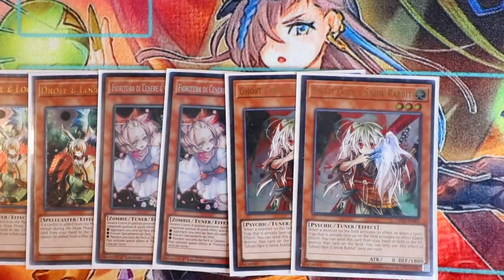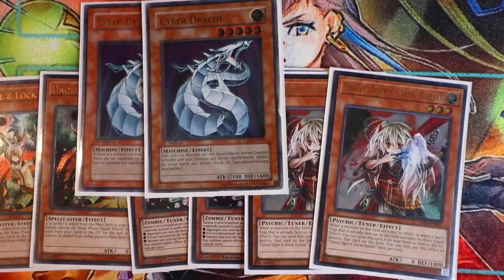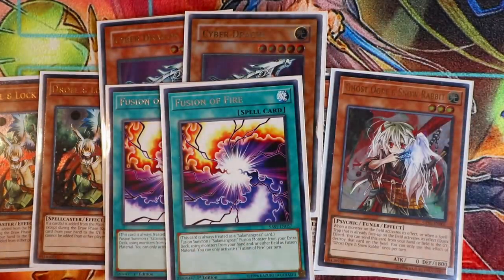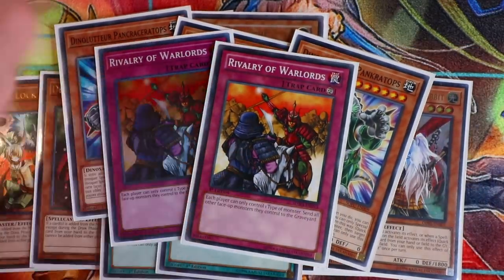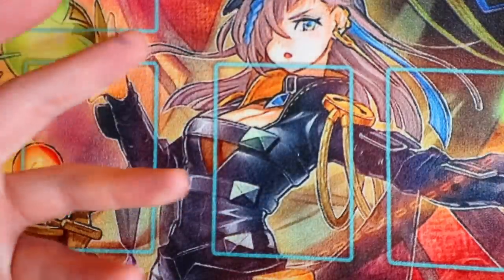For the side deck: double Droll & Lock Bird burn, a bunch of hand traps for going second, double Gold Sarcophagus — a really solid hand trap lineup. I'm playing two Cyber Dragons because I'm playing Chimeratech and Megafleet, so against any link-based deck you can slash the Cyber Dragons into your main deck and make Megafleet. Double Fusion of Fire for the Salamangreat matchup — makes that matchup really free. Triple Dinowrestler Pankratops should be in everyone's side deck — great spot removal and a solid beater. Double Rivalry of Warlords as well, since your whole deck is all spellcasters, Rivalry locks down most matchups in today's meta.